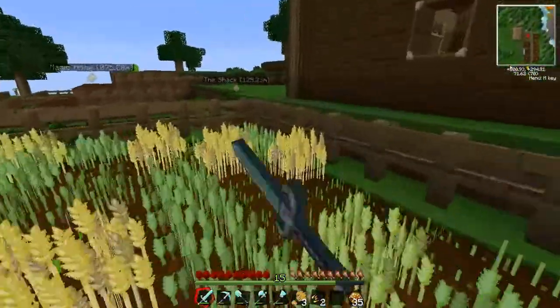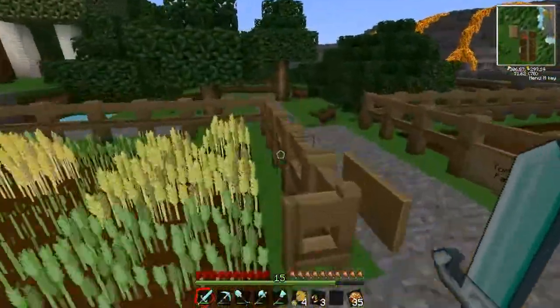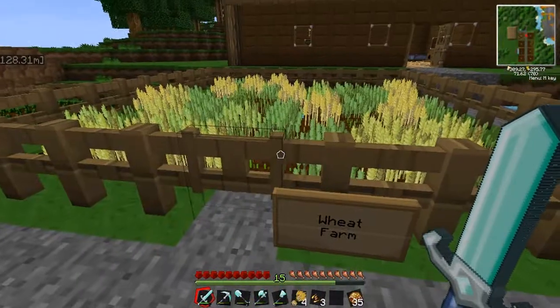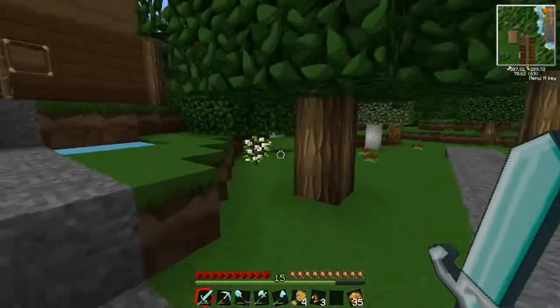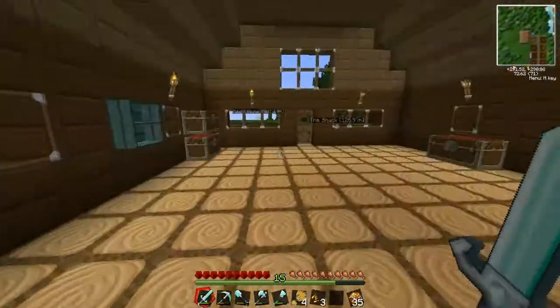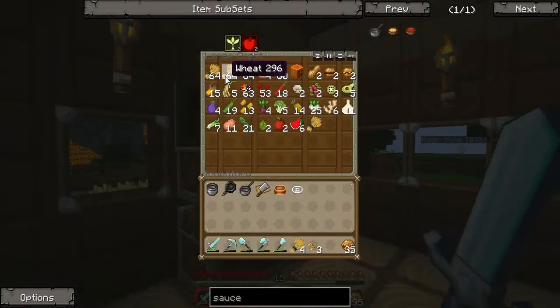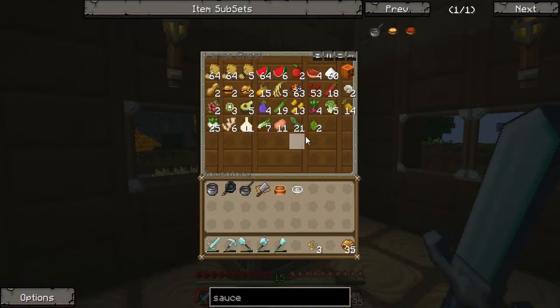That's what the farm looks like now. My next objective for this farm is to make a barn — a barn to put animals in, to breed animals and get meat. And it's going to be great. We've got two stacks of wheat and a bit, and a lot of melons as well because melons grow pretty fast.